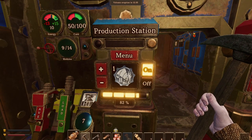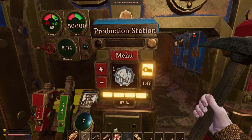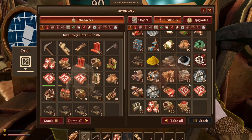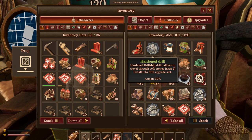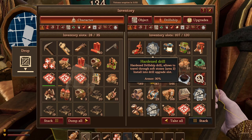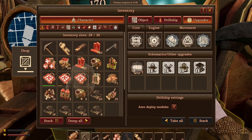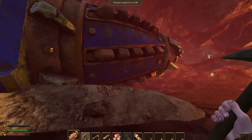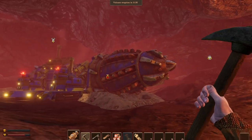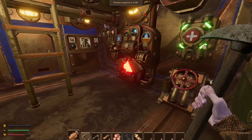I literally mined out everything — it was just two nodes of coal. And it's almost ready, so I think I'll just wait until it's ready. Perfect, it is done. Let's have a look at it — hardened drill. Allows to travel through soft stones area 2. Install into drill upgrade slot. Armor 30%. Sounds good. So we'll just drop it somewhere here. One thing I would like to try with this new hardened drill is to go and travel to that area which was only accessible with a better drill.